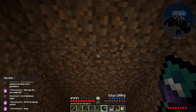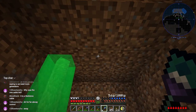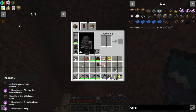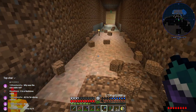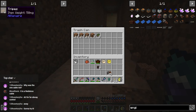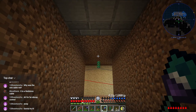Immersive engineering redstone cable is wonderful stuff — it sends redstone signal instantly, has multiple channels, and is really easy to configure. Now we unfortunately need to clean up the corridor. The only thing that's at all difficult about it is that you need to make sure to tap it with the hammer to set input and output — it's not universally in or out like redstone dust. That's a positive and a negative.